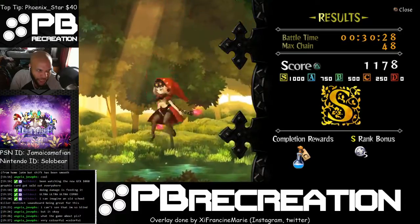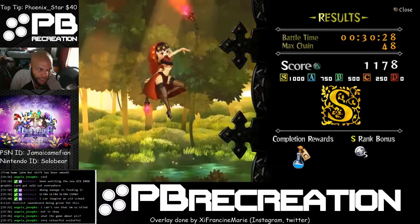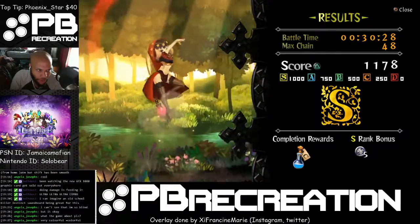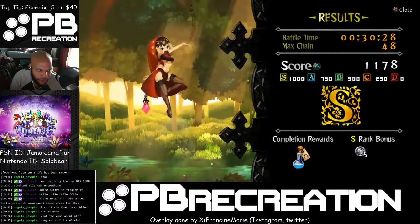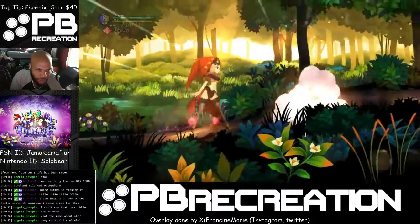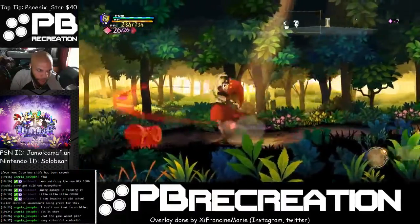Holding up and square does an uppercut attack. It's basically a launcher for any character for the most part. So you do one, two, three, and then go upward — that extends the combo even longer.